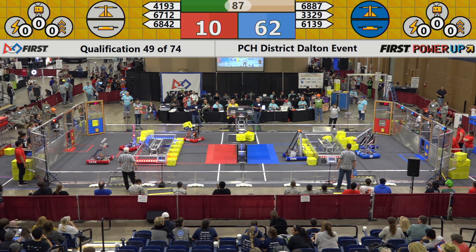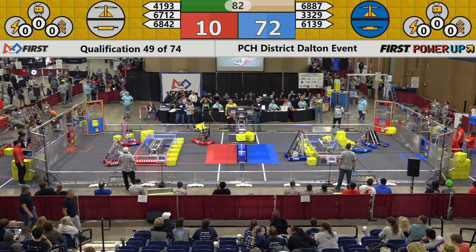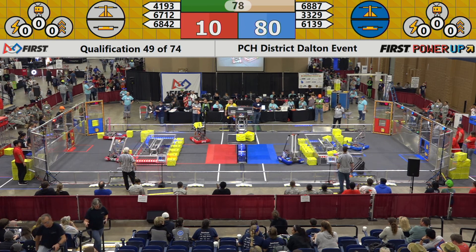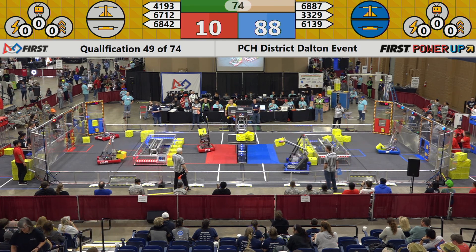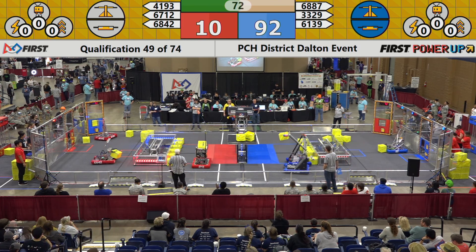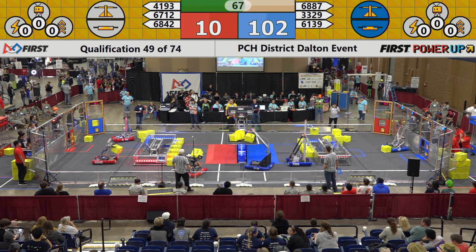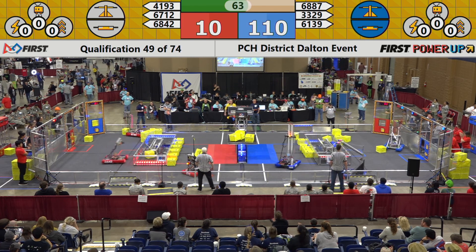68-42 is trying to place a cube onto that switch and gain the valuable one-point-per-second scoring opportunity. 33-29 is dancing around with their partner 61-39 as the Thunderbots have a cube in their possession and they're going to try to add some more to the scale, making it harder for the Red Alliance to balance out the scale and take control.